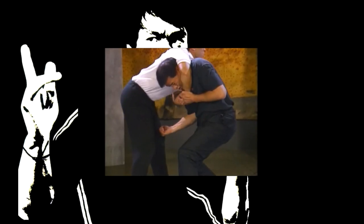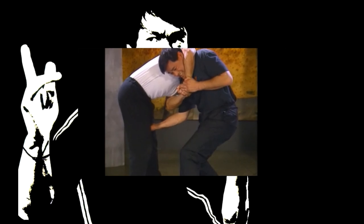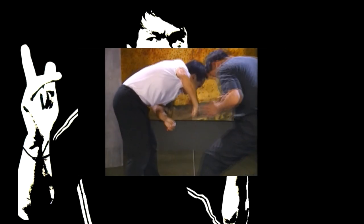The assailant has a frontal headlock on you. Before he can drop you to the ground, take aim and throw an uppercut to his groin. Sometimes in close quarters fighting you may end up in a headlock — the most important thing is to counter quickly so you are not pinned to the ground.